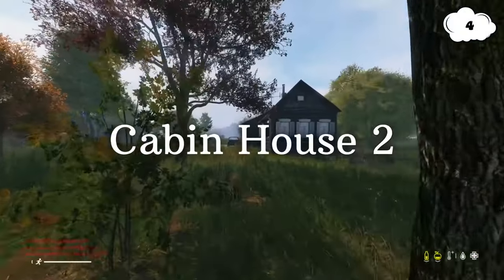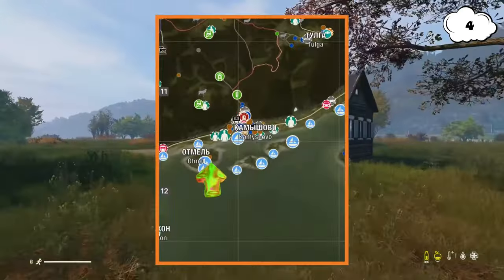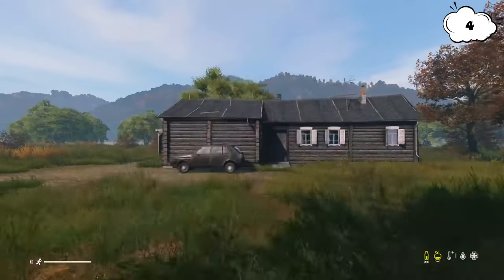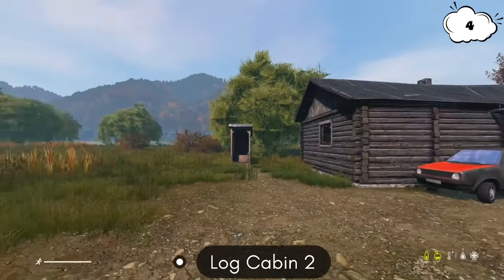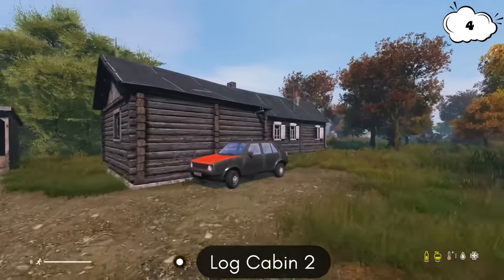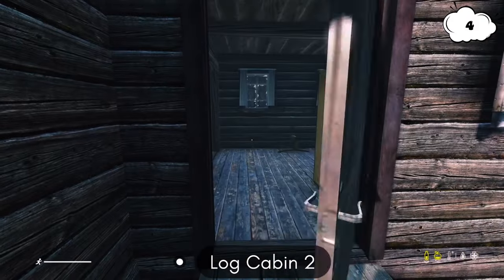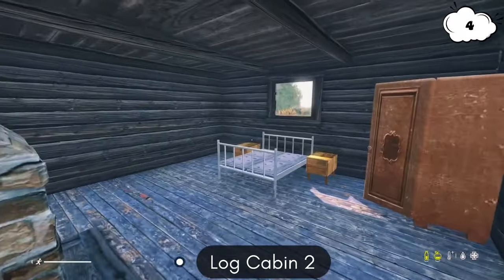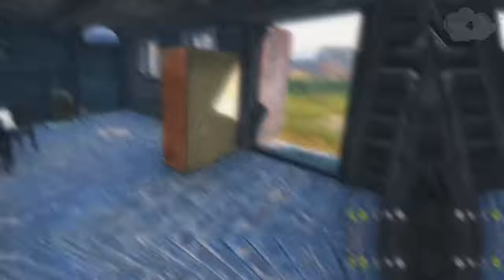The next base location is going to be at this log cabin at Kamenka — we all know it as Wobo. If you build here you can have your own little island, which is pretty cool. This base is decently close to the coast so if you die you can get back pretty quick. The ground is really flat around it, so you can build a lot — watchtowers, fences, whatever you want. There are also many more buildings in Kamenka and Electro that you can loot.